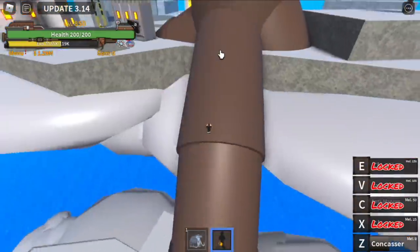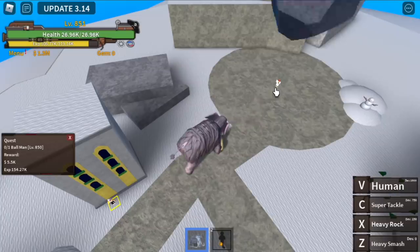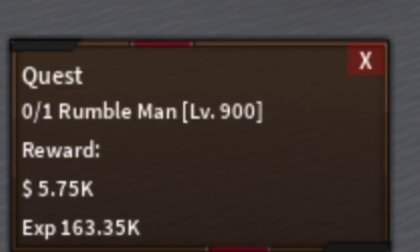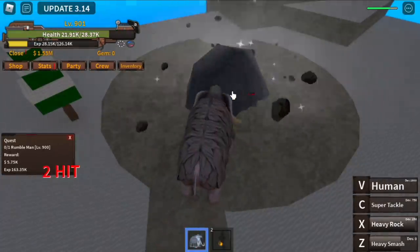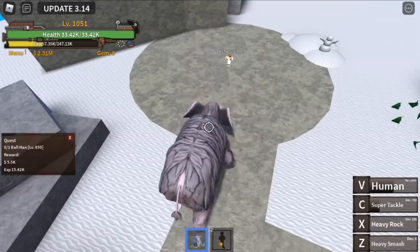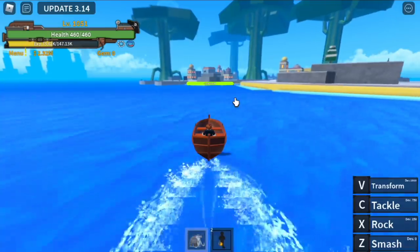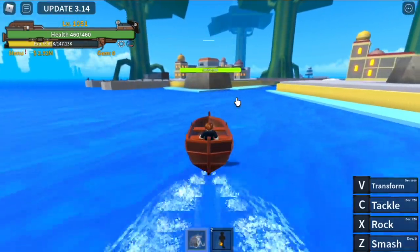Go up and defeat the Ball Man — just focus on the Ball Man, skip the Ramble Man. One combo gets you to 900. You can go for the pole using left clicks if you want, but if you want to grind fast, just focus on the Ball Man. Keep at it until you reach level 1051, then move on to Bubble Island.